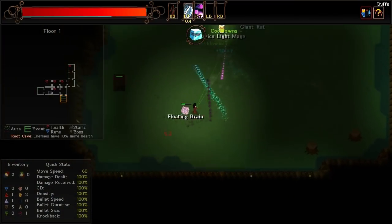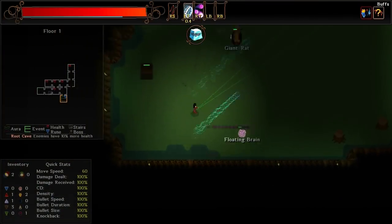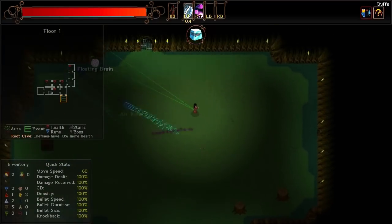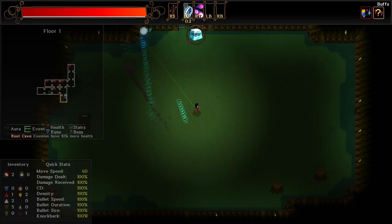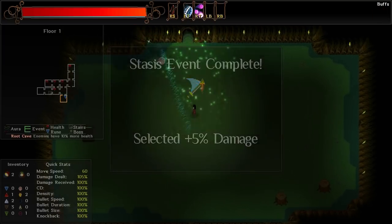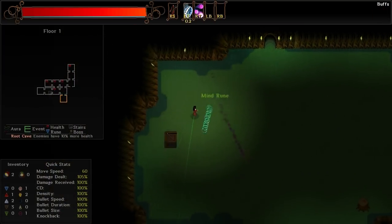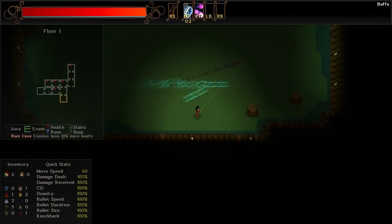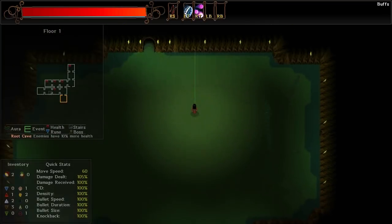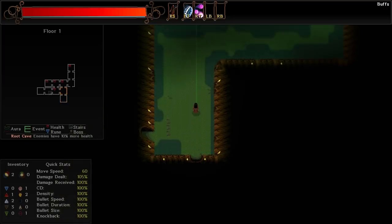One of the other runs I'm probably going to do fairly soon is not an all Mind Rune run, but I'd like to get Mind Spike and then the spell that the Floating Brain is using, which is double Mind Rune. Bolt Speed, Max HP, or Damage — I'm gonna go with Damage. Damage always seems to be pretty viable. As far as the Mind Rune build goes, this way I could have crazy amounts of Strike Through, and that could be potentially really helpful.